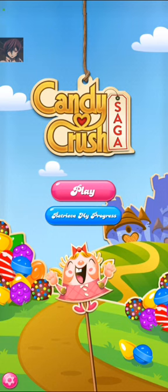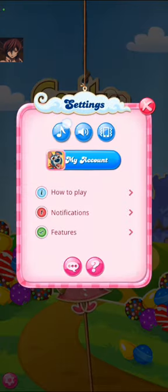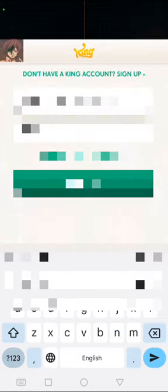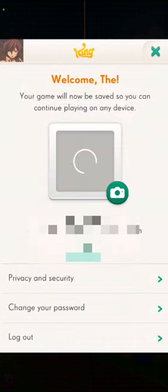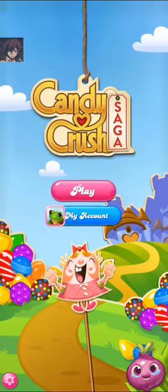First, press the settings button on the top left corner. Log in with your current account to play with your current level. Just press the login button. Our account is now connected with the King Games.